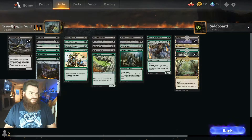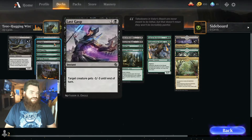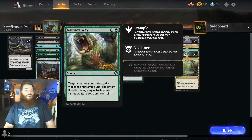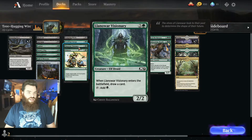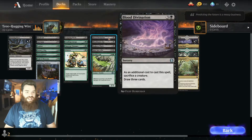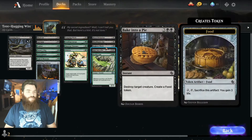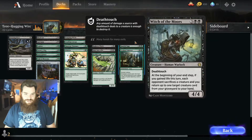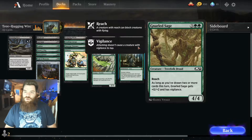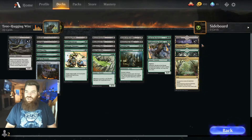Tree Hugging Witches — I think that's what it is. We have Fastering Newt, Black Cat, Last Gasp, Explore, Nature's Way, Snare Spinner, Wall of Blossoms, Bubbling Cauldron, Tempting Witch, Crushing Canopy, Lanomar Visionary, Wild Size, Blood Divination, Blood Hunter Bat, Bog Brew Witch, Bacon to a Pie, Brofist Oak, Swarm of Blood Flies, Witch of the Moors, Gnarled Sage, Verdant Embrace, Soul of the Harvest, Warden to the Woods, and 16 lands.